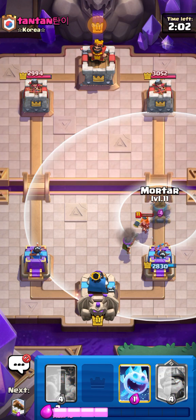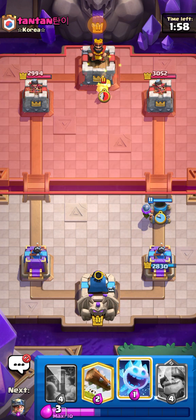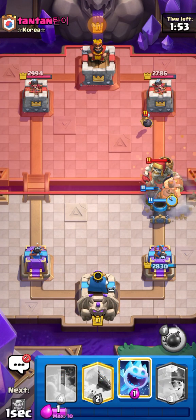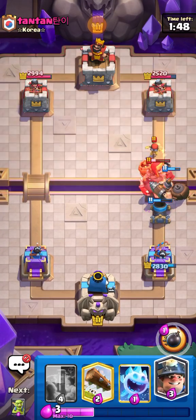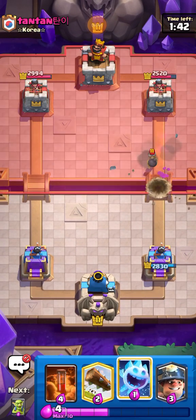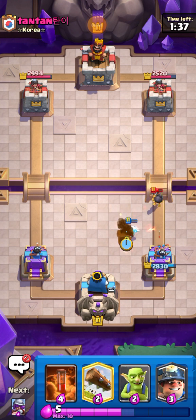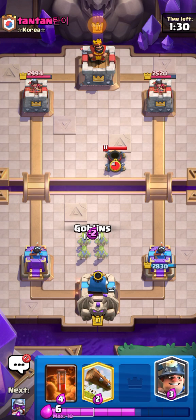Maybe Musketeer to clean it up and then Mortar while we're at it, use the Musketeer for counter push. He goes for that straight at the bridge — if we go for Mighty Miner here it just makes sense, we kill that straight up. If the ability went off it would have been so good because it would have killed the Bomber for one Elixir — a pretty good trade. We're not winning but we're not losing.